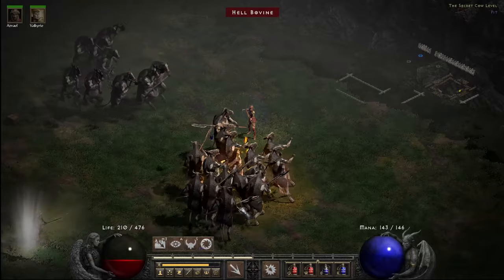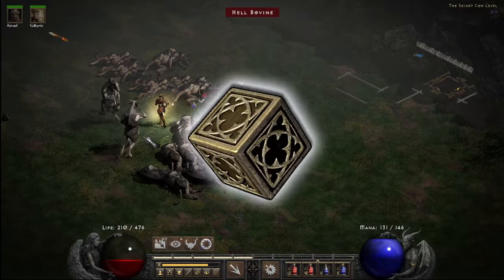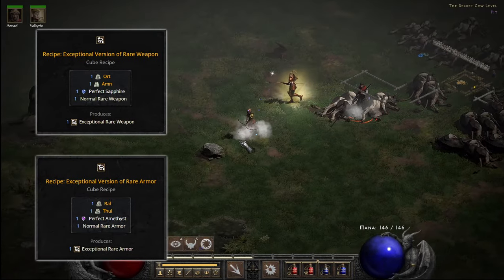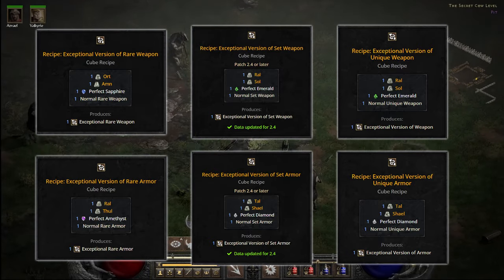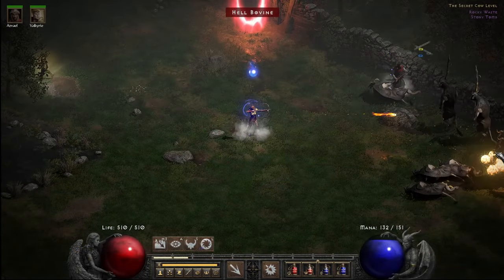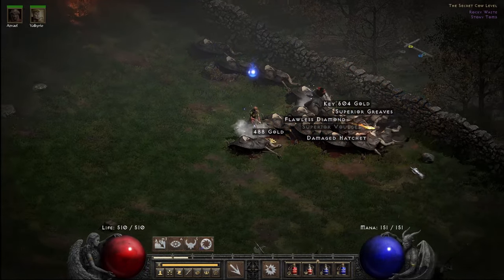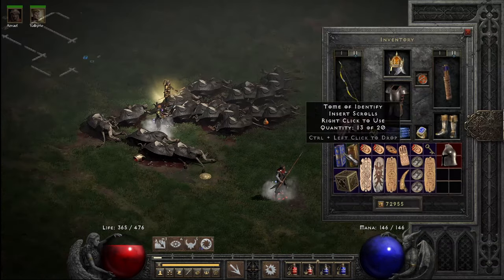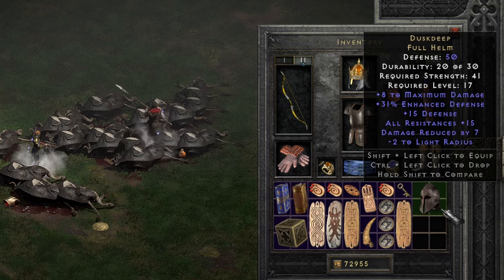We'll start off with magic finding, and right away I want to keep in mind the ability to upgrade gear via the cube. You will come across tons of runes and gems in cows, and several normal uniques are definitely worth the upgrade. The first 35 runs were unfortunately quite sparse, and what I did find wasn't exactly in the higher level range. However, there were a few worth upgrading, including the unique full helm Dusk Deep, which includes plus 8 max damage and all res 15.